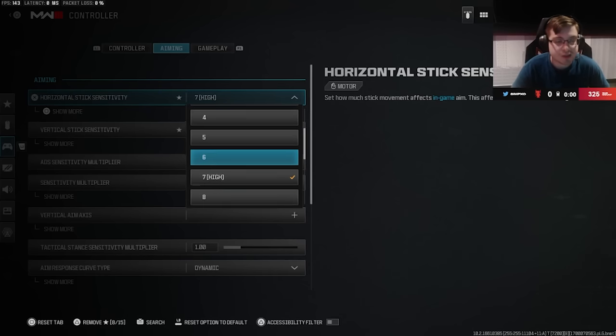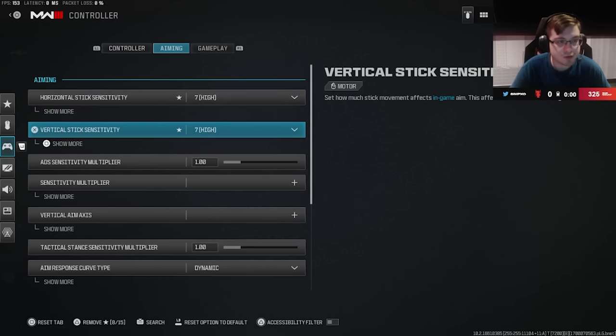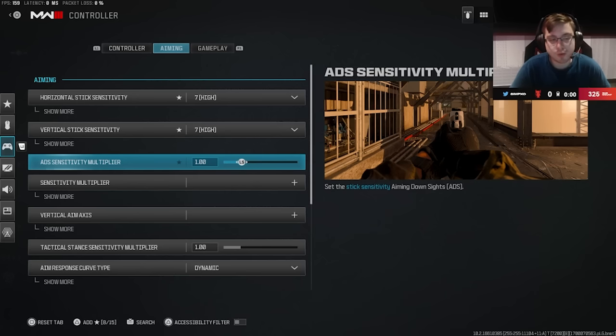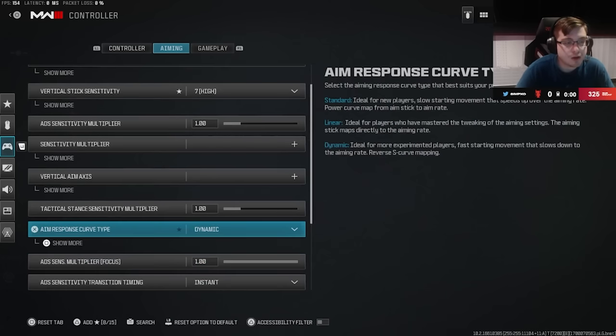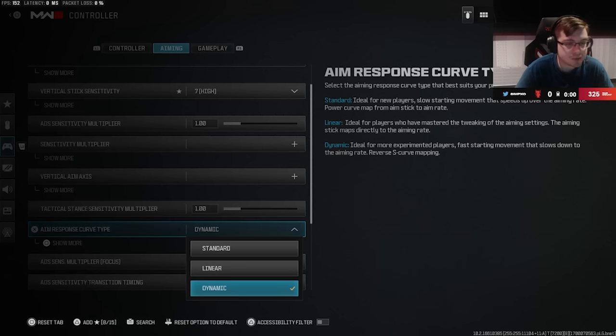Next up we have the aiming category of the controller. I play on 7/7 sensitivity — I'd recommend 7/7 or 6/6, either of the two. You want a 1.0 multiplier. The important thing you want to change is aim response curve type — you probably want to switch to Dynamic. Most people use Dynamic, and if not, they use Standard.